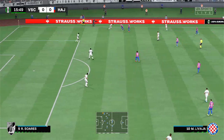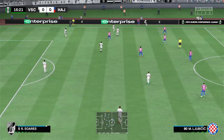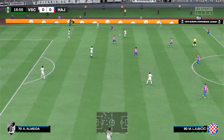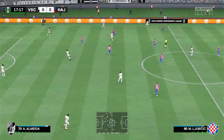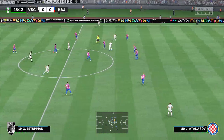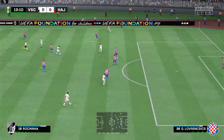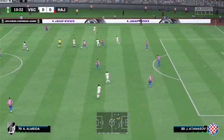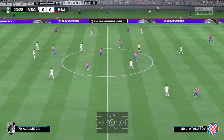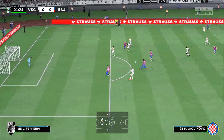Really closing him down. Good tackle. It'll be a throw. Estupinian. Can they create something from here? Possession lost. And attempting the through ball. And they couldn't quite muster a real threat.